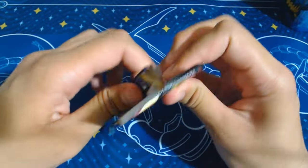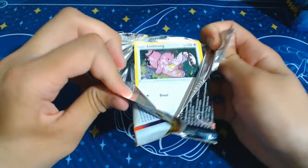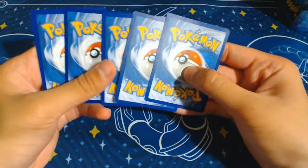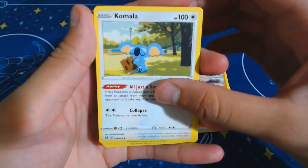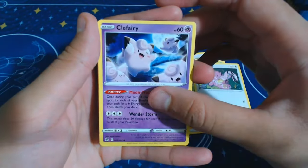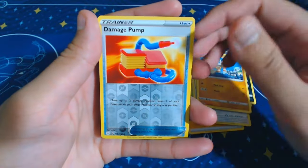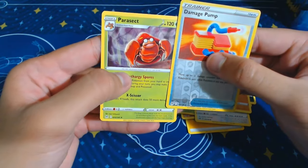I always like seeing the art galleries - the Trainer Galleries, the Galarian Galleries, whatever they're called. Last Lost Origin pack - white code card this time. Four from the back: Lightning, Rhydon, Kamala, Roserade, Lickitung, Clefairy - they're having a party over here! Wurmple, Murkrow, Bynacle. Reverse is a Damage Pump - that looks very suspicious. And the rare is a Parasect.